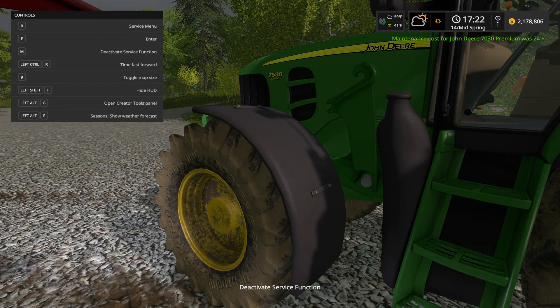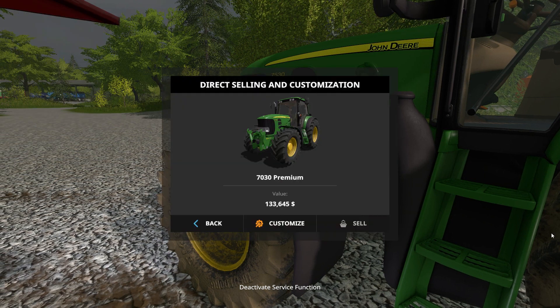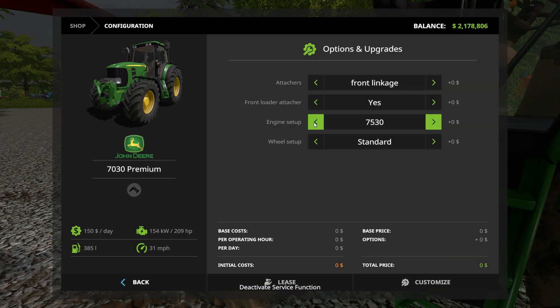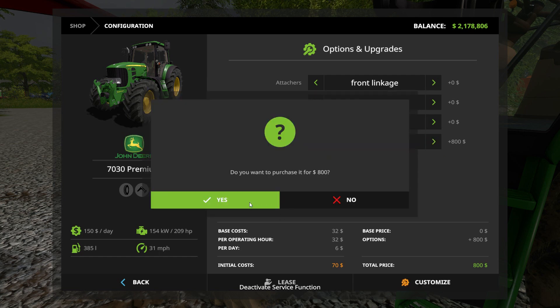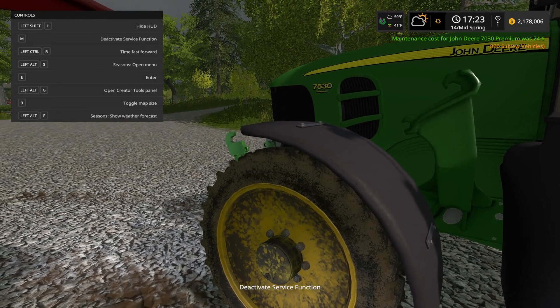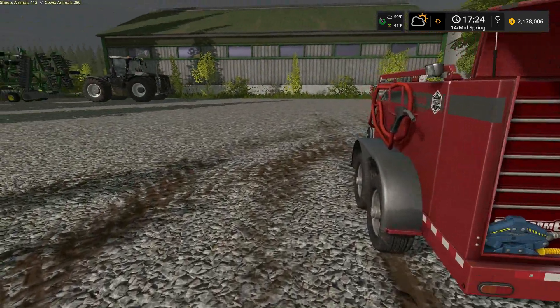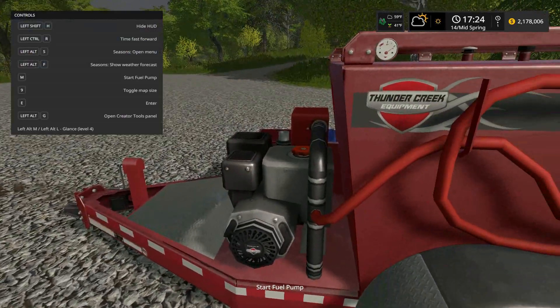Another thing you can do with the field service trailer is other types of service using the R key service menu. For example, if you want to change your wheel setup before going into a field to spray or fertilize, you can click Narrow Tires, then Customize. It costs $800, but there you go — thin tires on the John Deere.